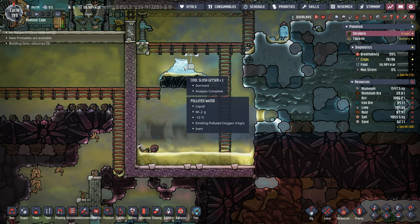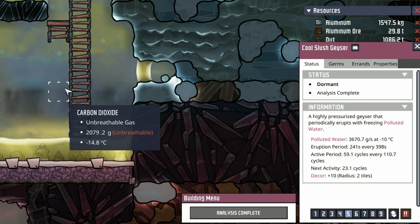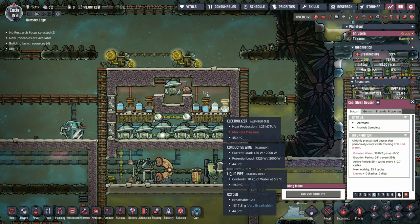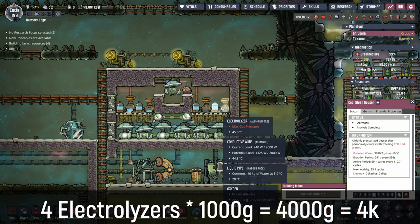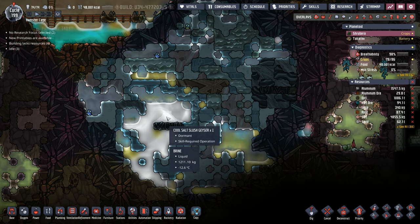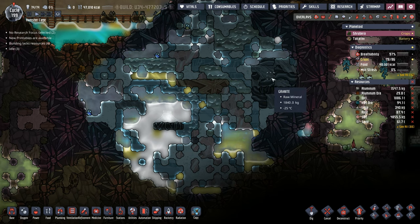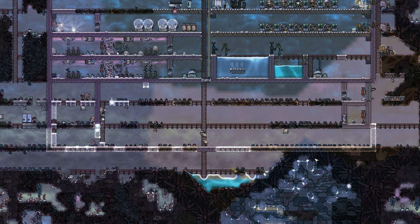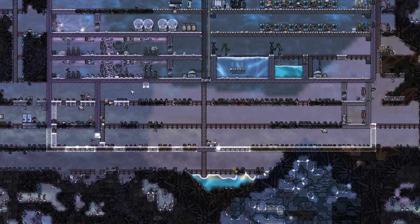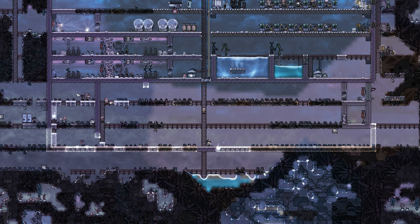That's not 100% true either, because our cool slush geyser here — when you do all the math — produces a little over one kilo per second of water, and one of these electrolyzers requires four kilos per second to run at maximum efficiency. Luckily we have another cool slush geyser down here and I'm hoping there's another geyser in here too. So we're extending our base a little bit for a couple of reasons. First, we needed the room to put the drekko ranches, and I really don't want to have to deal with going outside the base in atmo suits to tend to them.